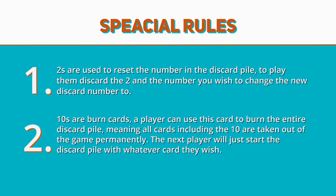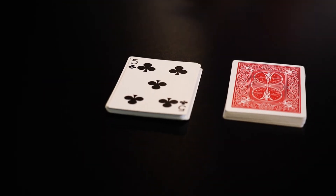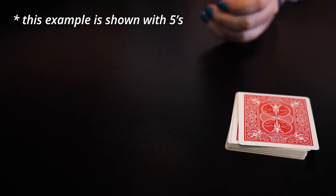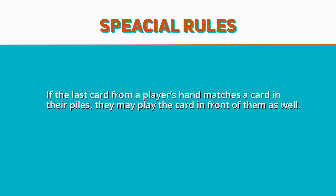The next player will just start the discard pile with whatever they discard. If the discard pile ever holds four or more of the same number on top of it — for example, four threes — the discard pile is moved to the burn pile and removed from the game permanently. The only exception to this rule is sixes: if there are ever more than three sixes on top of the discard pile, then the pile is burned and discarded. If the last card from a player's hand matches a card in their piles in front of them, they may play the card in front of them as well as the one in their hand.